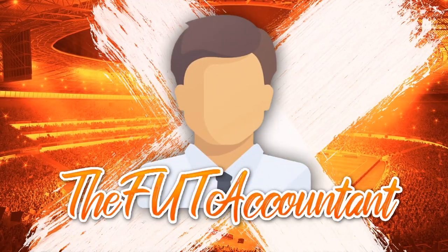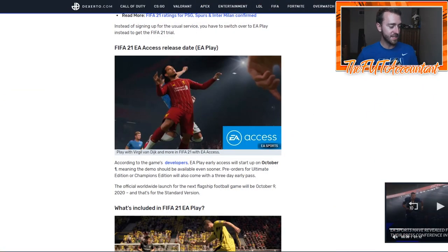According to the website Dexerto, EA Play Early Access will start on October 1st, as per the game's developers. So that is the confirmed date we have for EA Access coming out. I would be refreshing your EA Play Hub around 4 p.m. UK time on October 1st. There was also a year — FIFA 19 — where there was a soft release and the EA Access trial opened before the web app even came out, so that could happen again.